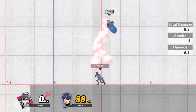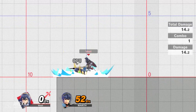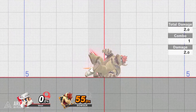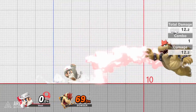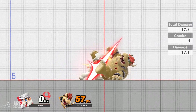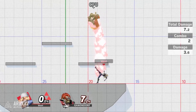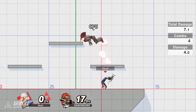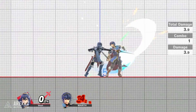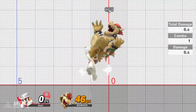If your opponent misses their tech you can punish them using jab locking. In order to do so you have to hit them with a low knockback attack as they hit the ground. For most characters this is usually their jab attack, as it's fast and has low knockback, hence the name jab locking. However, there are other moves that fit this criteria, for example Mario and Fox's neutral airs. When you hit them it resets the bounce animation, which locks them in place. You can only do this a maximum of two times before your opponent gets back up, but this gives you enough time to input a smash attack, which can guarantee a ton of damage or even a kill at higher percent. The one downside is that it requires your opponent to fail their tech, which most adept players rarely do. However, it's still good to know as it gives you a massive advantage if you can pull it off.